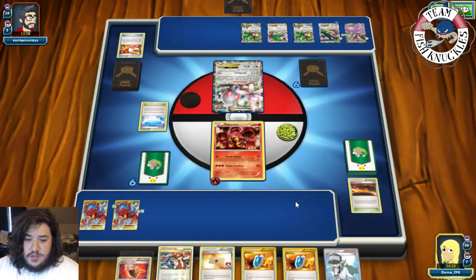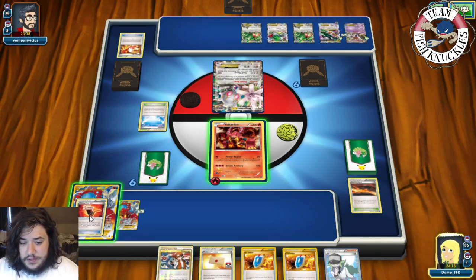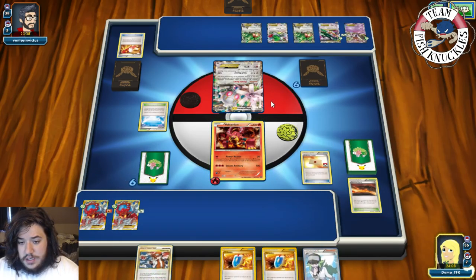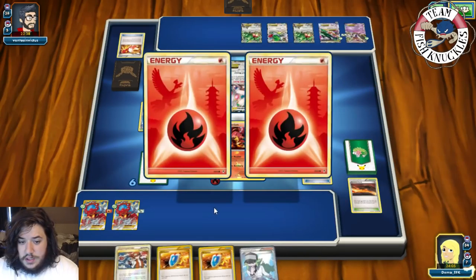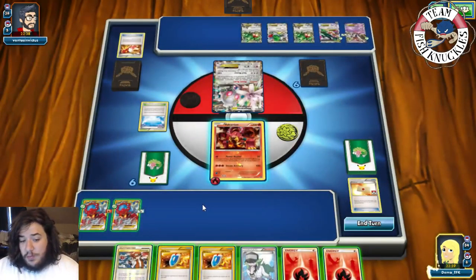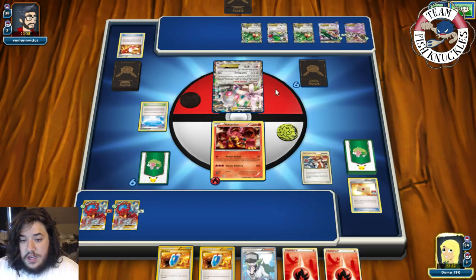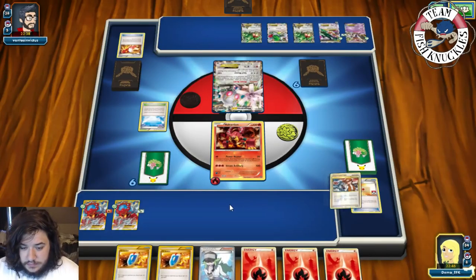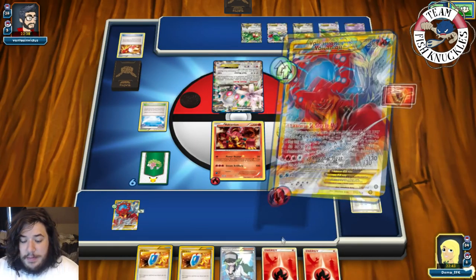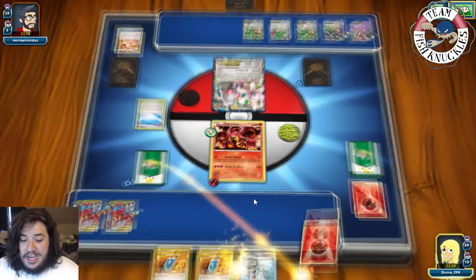Opponent sacrifices the Magearna and Mega-evolves. On our turn we'll Fighting Fury Belt the Volcanian EX — three, six, seven, eight energies needed. We use Fisherman to get one Fire Energy back. We attach it, use Steam Up number one, Steam Up number two, and Power Heater for the knockout — 160 damage with weakness. We take two Prize cards.